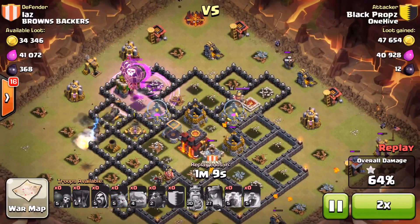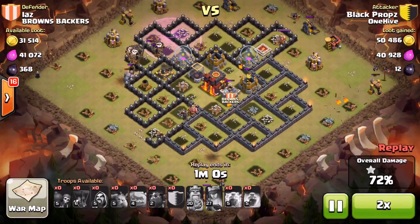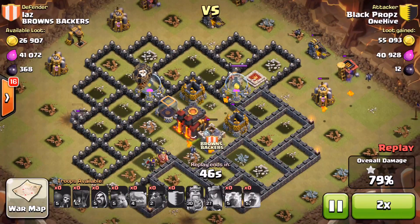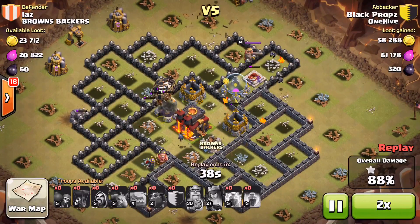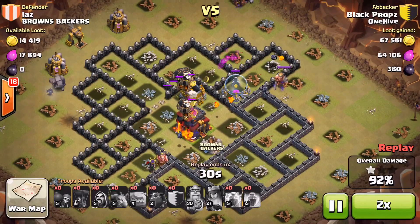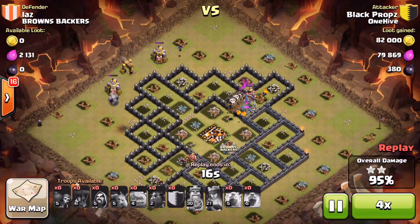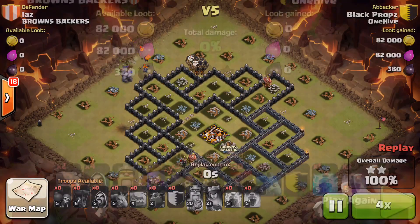He's got a rage for that last air defense and wizard tower — really nice. A few minions spread around and lava pups doing some work. The high-HP buildings were all right there in the core, so the balloons could get to them relatively quickly. Had those been spread all over the base he probably would have run out of time, but he gets the job done. Really nice attack BP, good job man.